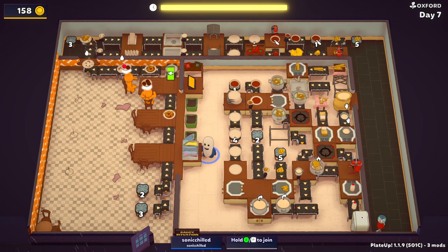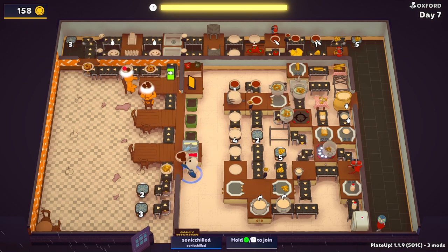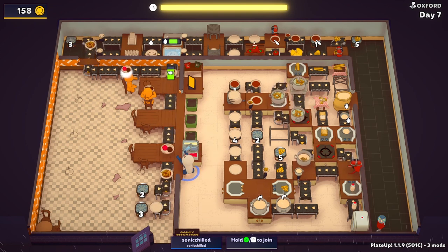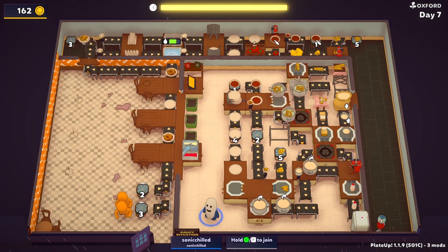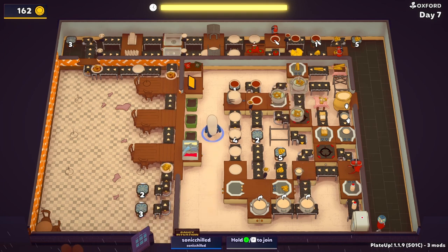What desserts do you want? Triple chocolates! Got it. Let's start with the chocolate. Delivered! We almost died. Thank god there's not that many people, because if I had to do this for 20 people, I don't think I'd do it.